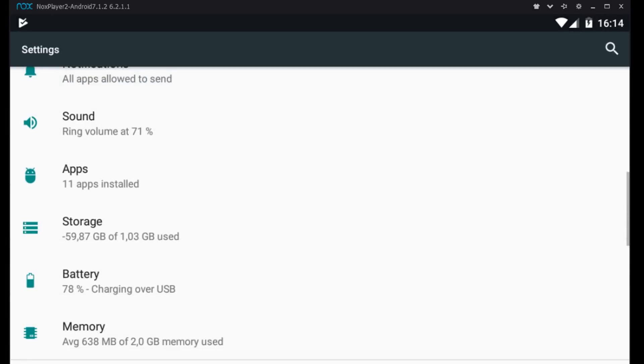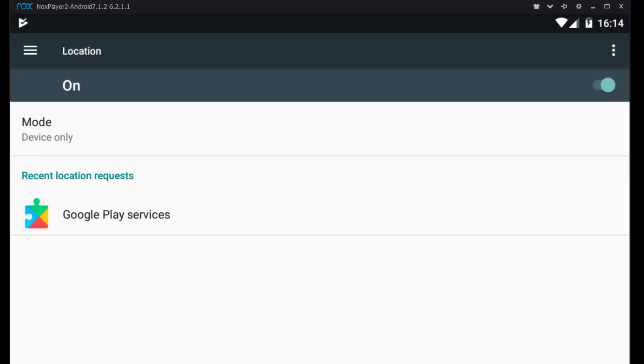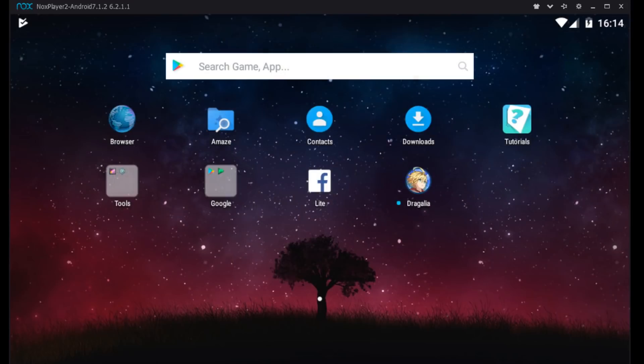Go back — still in settings — scroll down to Location and turn that off. Also make sure you are not rooted in settings, and then try launching it.